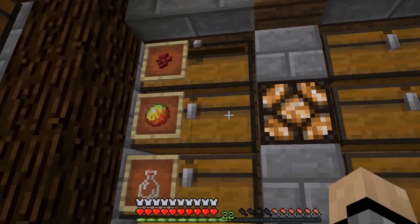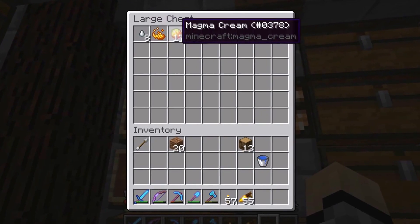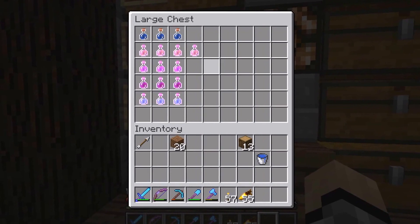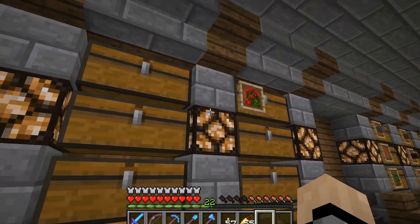Over here we have a nether wart farm. We have some brewing materials like ghast tears, blaze powder, magma cream, all that stuff. We also have a bunch of potions here that I've brewed: strength, speed, regen, fire resistance.